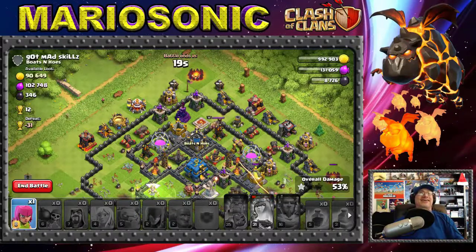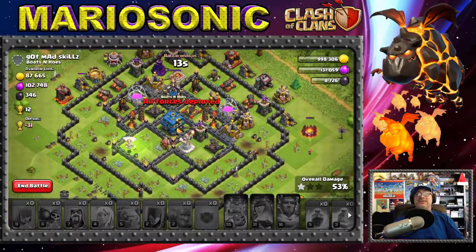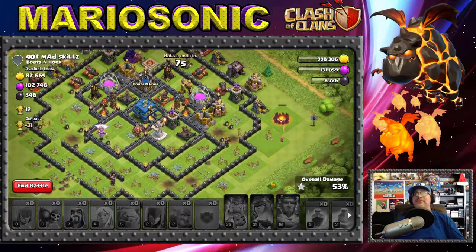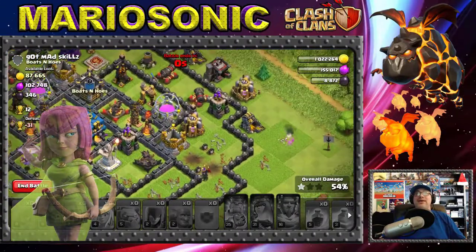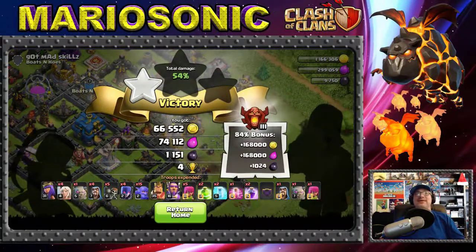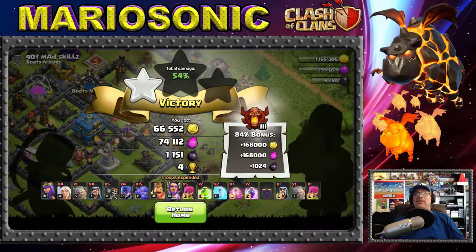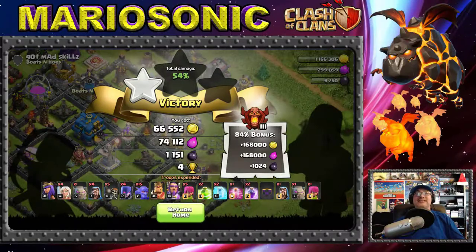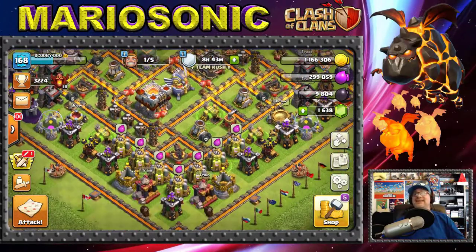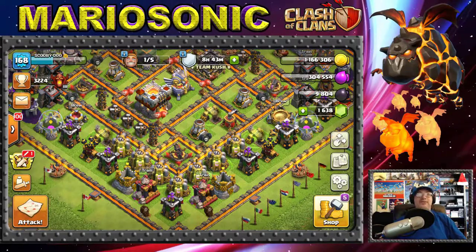One star — we didn't get it. We didn't exactly lose but we didn't do the best — that's how it goes. The healers did go down. A brave little archer is going to work over here — oh no, the archer tower took down my last archer. We got one star, 66,000 gold, 74,000 elixir, and 1,151 dark elixir. Let's return to the home page. The base name was pretty awesome — they did kind of troll me!